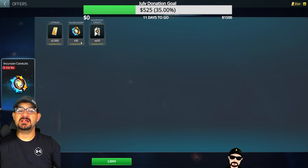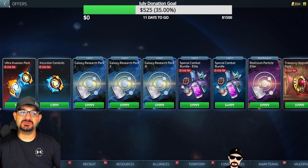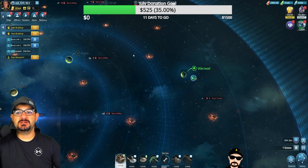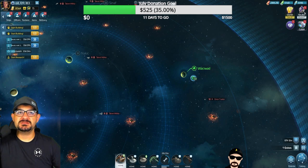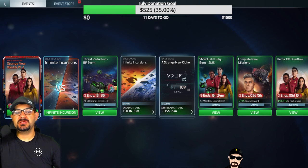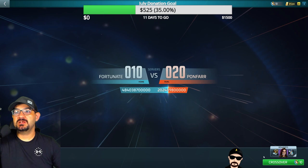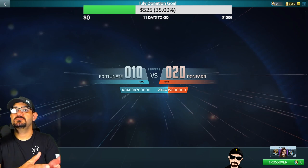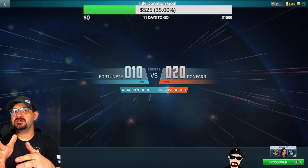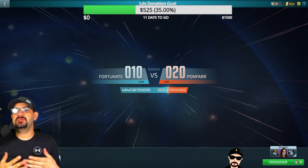How do you actually get to the other server when doing Infinite Incursions? The PvP part isn't horrible or bad at all. To get to another server, you see here on the bottom right side there is a crossover button. You click it, it transfers you over to that server, your game will restart, you'll see your splash screen, and then you'll be on the new server where you can do either attacking or defending events.